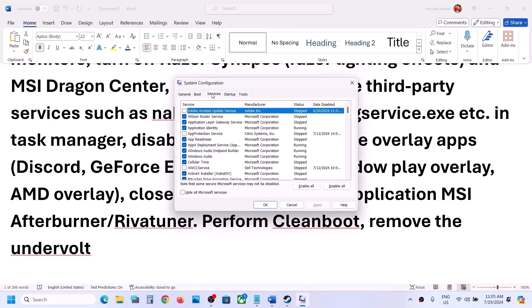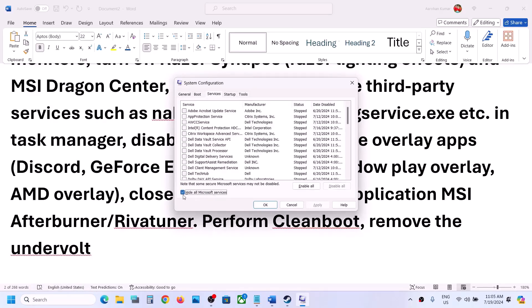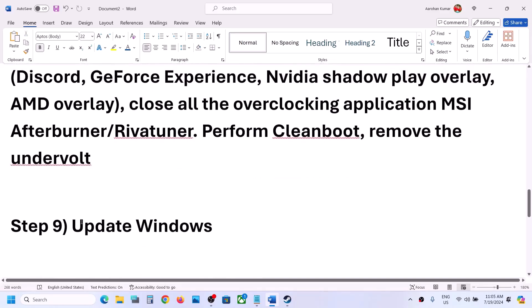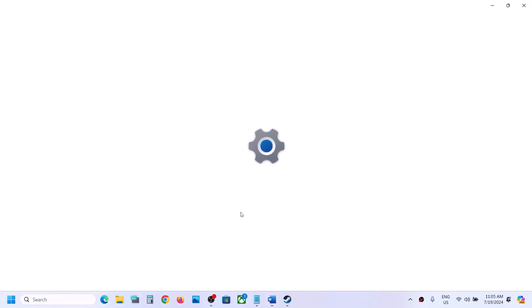To perform a clean boot, type 'System Configuration' in the Windows search box and go to System Configuration. Go to the Services tab, put a check on 'Hide all Microsoft services,' then click Disable All. Click Apply, click OK — you will see a restart option. Restart your computer, then launch the game. Also, if you have undervolted your computer, remove the undervolt and then launch the game.